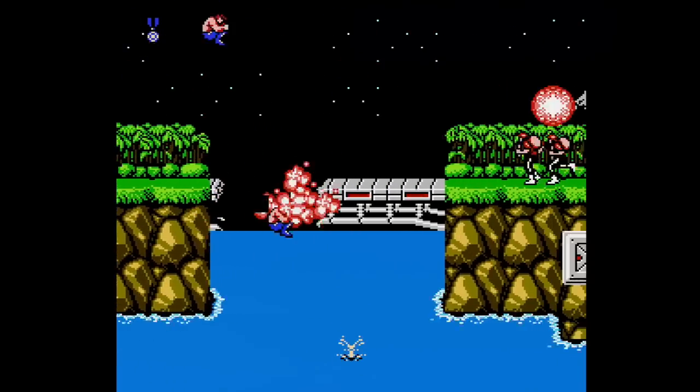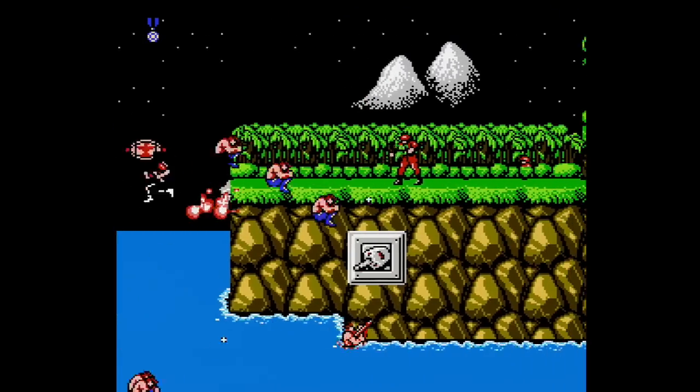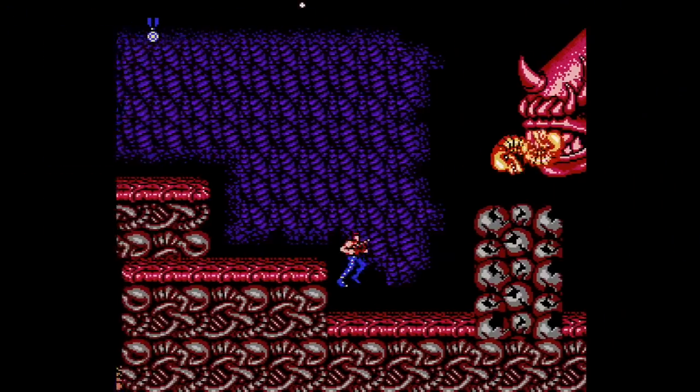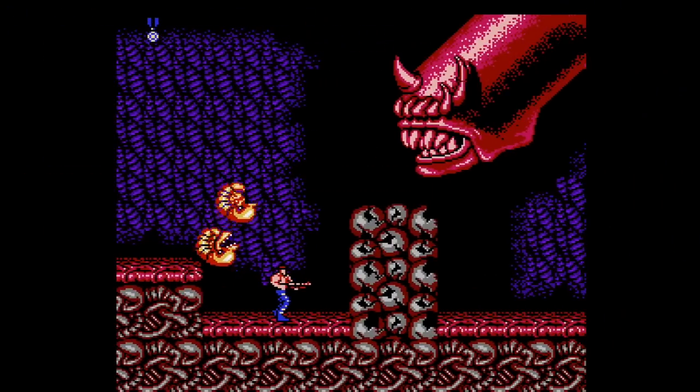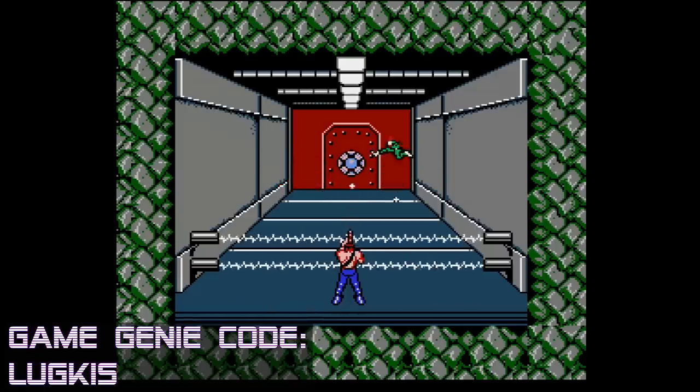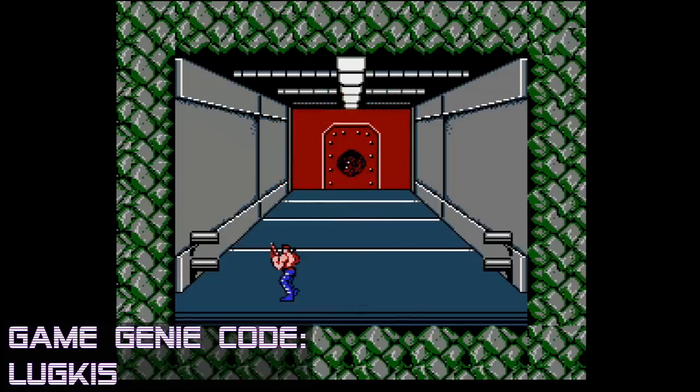Keep in mind that if you want to try and get through multiple levels like this, you'll lose the ability if you grab another weapon power-up. So you don't have a lot of time on your hands, but you still want to beat Contra? Enter this code in each stage to take you less than 10 seconds to complete before sending you on to the next one.